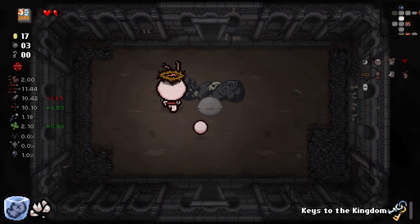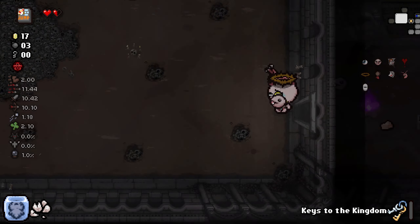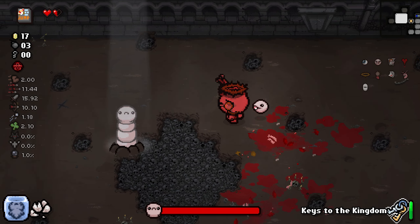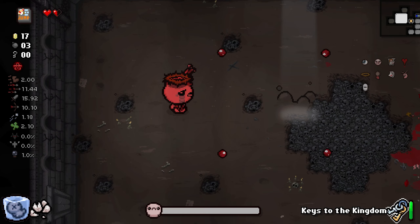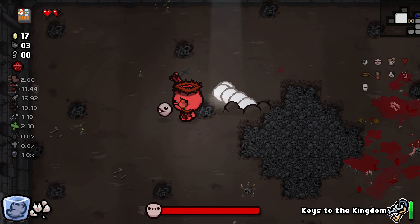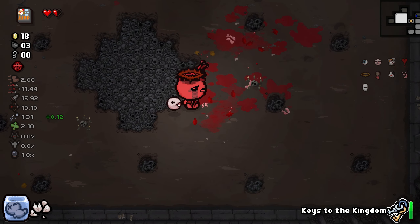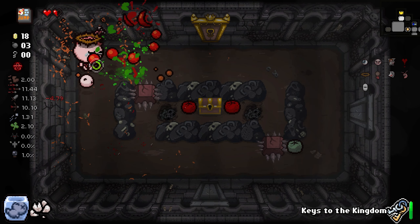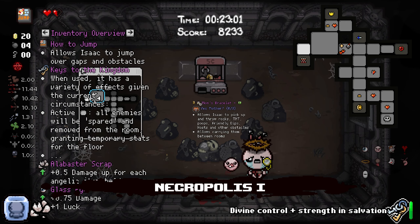It is a 0.5 damage drop for every angel item, so hopefully we get angel items because this guy doesn't have exponential damage — it's only tears. Rise my secondary child — you are not my son but you are my daughter. That makes sense. Shot speed? After all that? After my spiel? You want to give me like one of the worst stats? No, I'm not playing you again — I've learned my lesson.